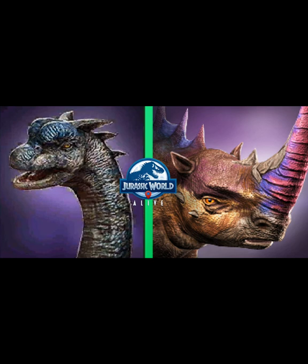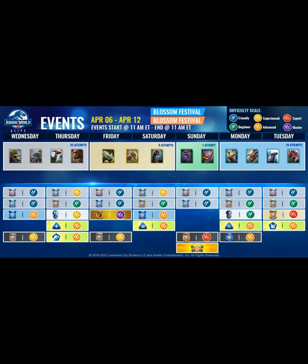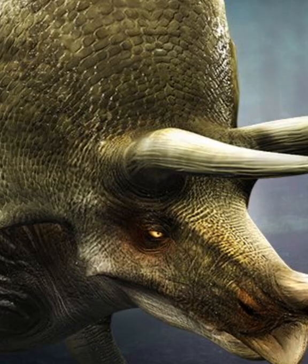Hey y'all, it's Pierre from Game Press again. We are here talking about next week's event — the Blossom Festival. It starts on Wednesday, April 6th and goes through Tuesday, April 12th. We're going to go over all the creatures, where they are, where you can find them, and what we think you should dart. Let's get to it.